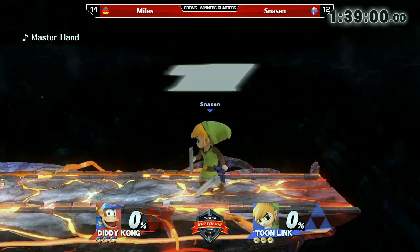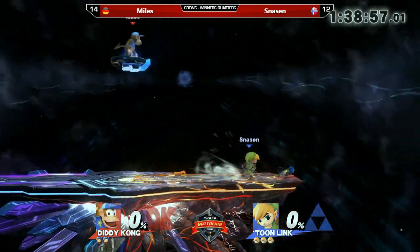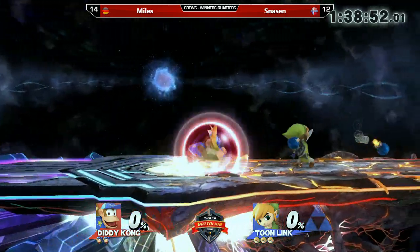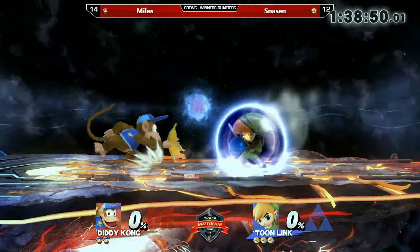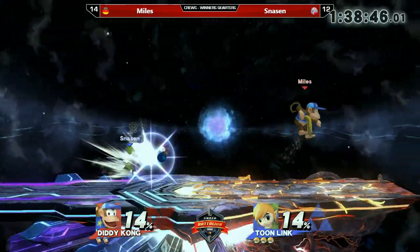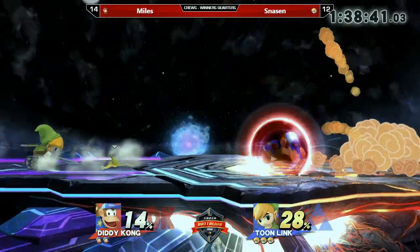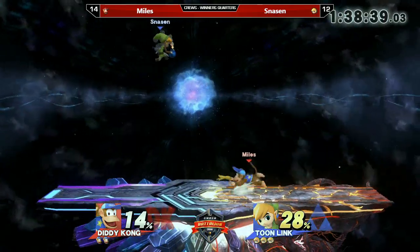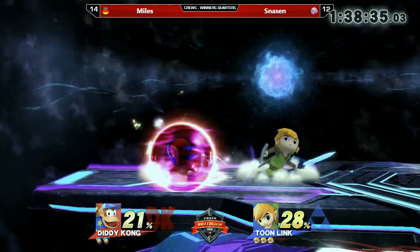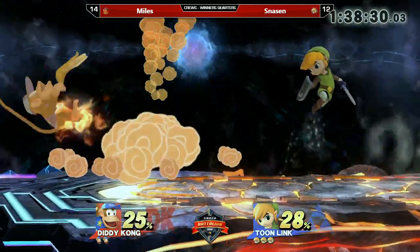It's Toon Link against Diddy Kong. I believe that's kind of risky because Toon Link is not top tier — not one of the best — but I believe he can do quite solid against Diddy Kong. It really depends how well he can use his projectile game, which is better than Diddy Kong's in my opinion. He could just create a wall of projectiles and slowly take percentage off Miles, then secure the kills. But creating that wall of projectiles is not easy against a character like Diddy Kong who can just rush you down.